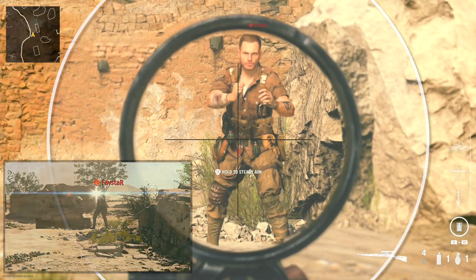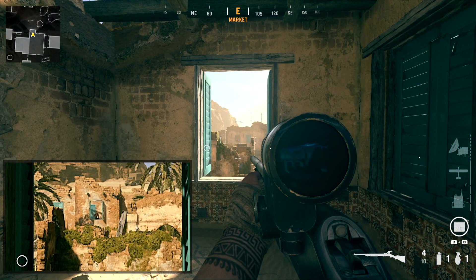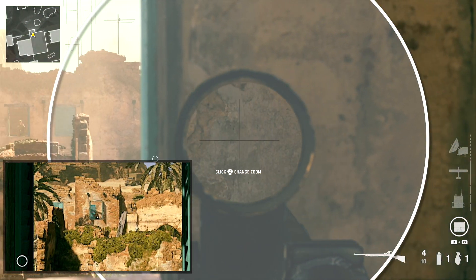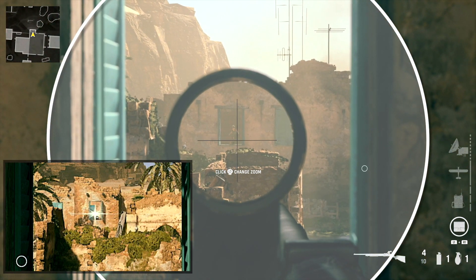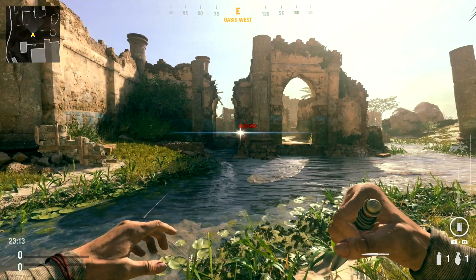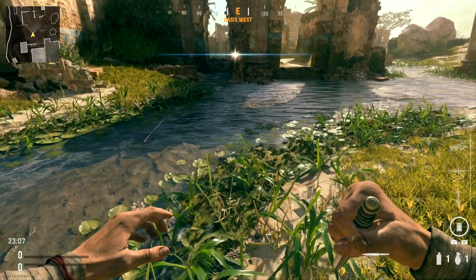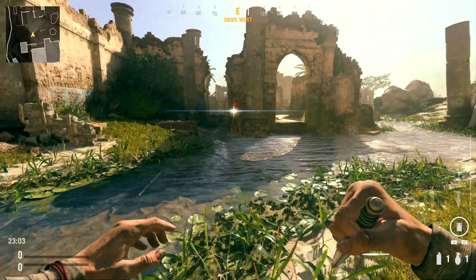It's also worth mentioning that your field of view setting, or the distance of the target, will have no effect on the size of this area. On the receiving end, the Glint will be visible anywhere within your field of view, regardless of your field of view setting. As long as the Glint is being produced within a direct line of sight and isn't obscured by smoke or explosive debris, the Glint will be visible and you don't need to be looking towards the enemy.